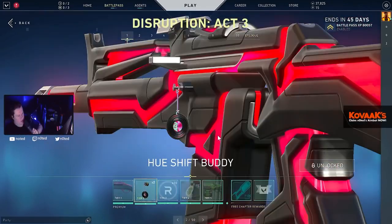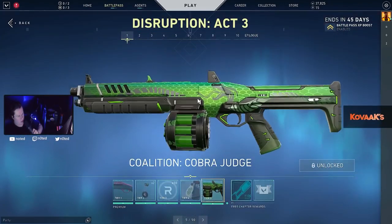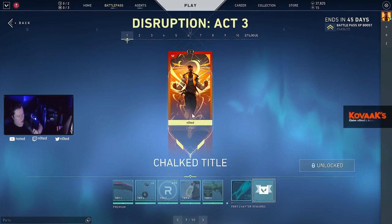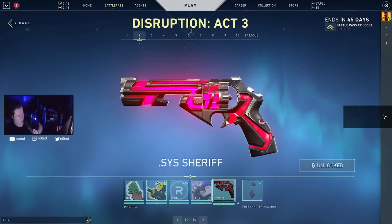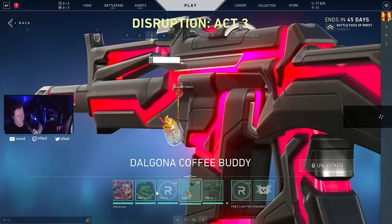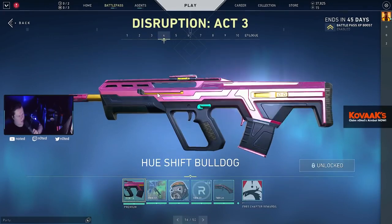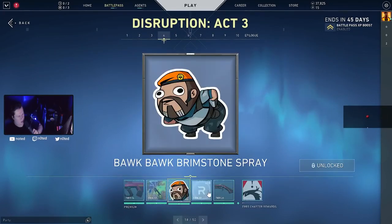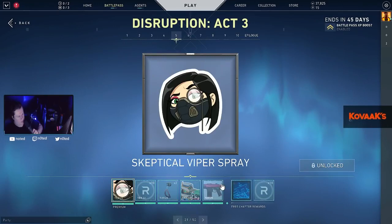I'm gonna speed run through the battle pass. The first one is the Shorty — looks good. There's a Radio Night buddy — trash. There's a Shock-it skin — that's fire! Imagine this with the Raiden buddy or the Riot buddy. There's a no-scope skin — yeah, good.